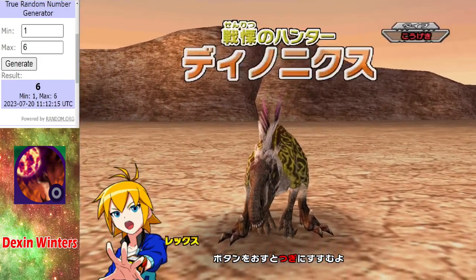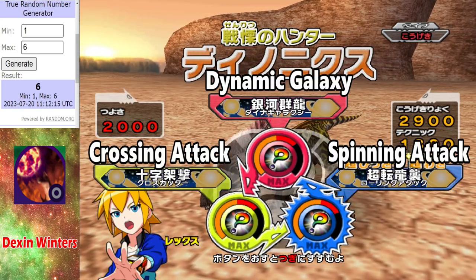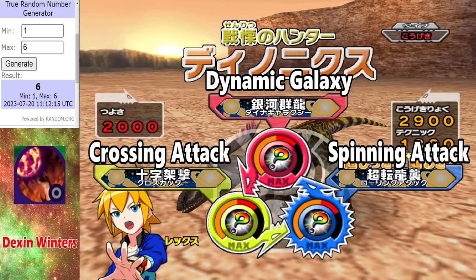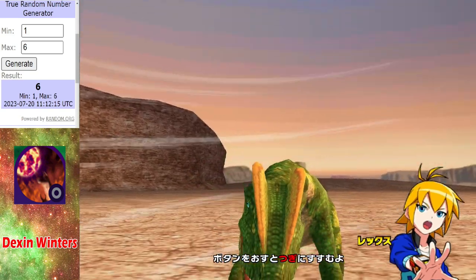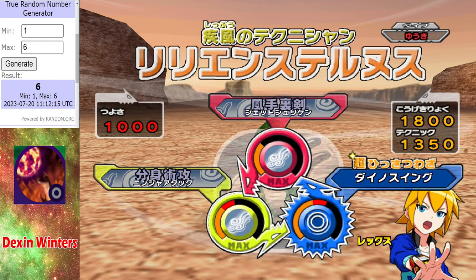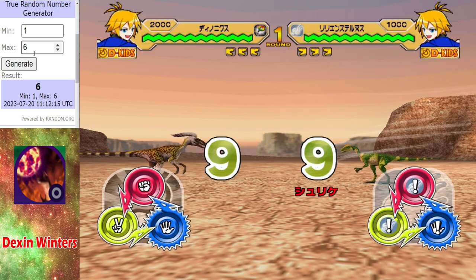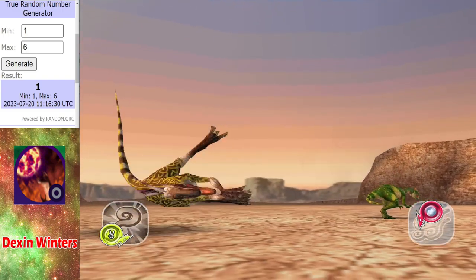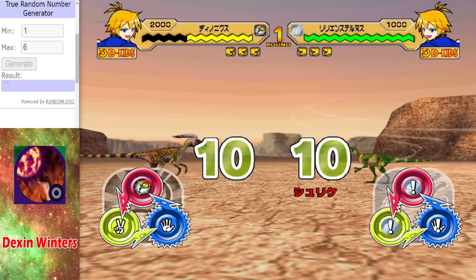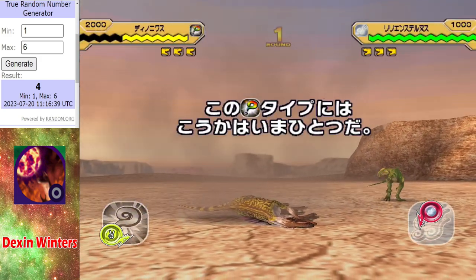Representing Dex in Winters for this second trial, we have a Deinonychus. Dex in Winters must get at least two points from this trial, because the maximum you get from the third trial is five points and you need at least seven to qualify. So Dex in Winters has to defeat this Lillian Sternus. They've picked a pretty strong Deinonychus so I have faith — well, not with a start like that. It's not a good start. Is it gonna be disaster for Dex in?